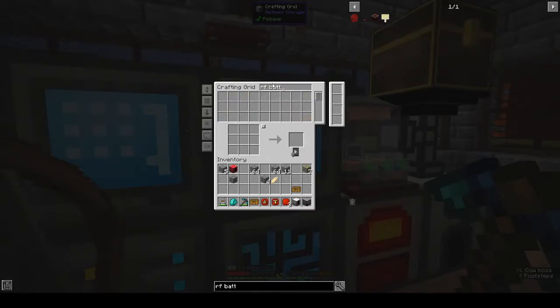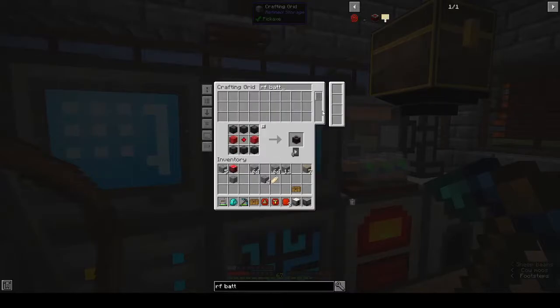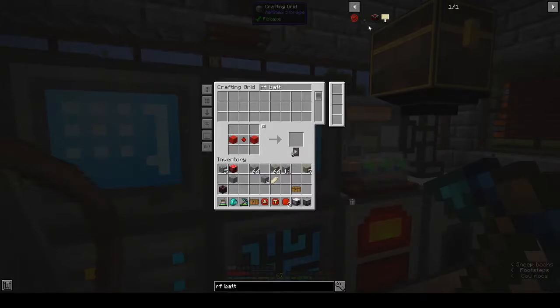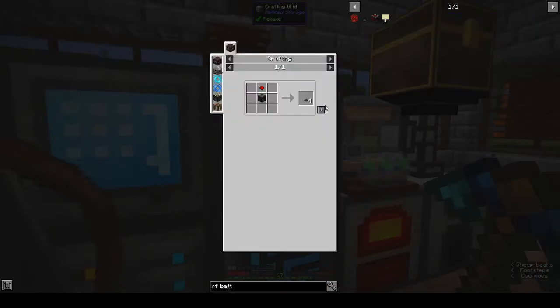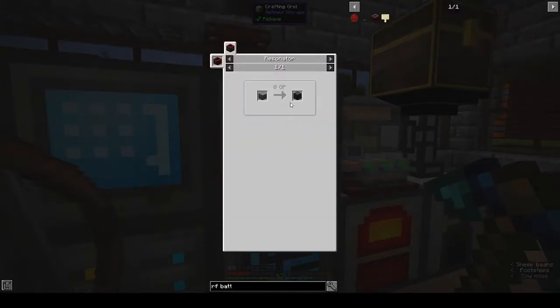For the RF battery we need two blocks of redstone, some stone burn, and a redstone resonating crystal. We have everything - if you remember we made the stone burn in the resonator because we had to use the hand mill to make it way back in the beginning. For the wireless transmitter we have no stone burn, so how do you make stone burn again? We need polished stone.